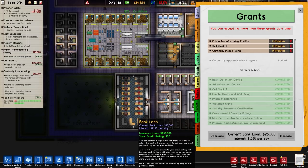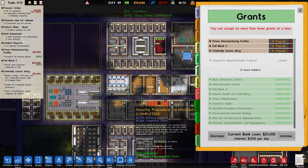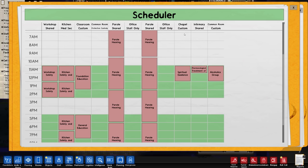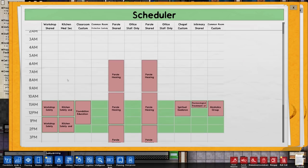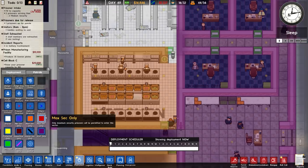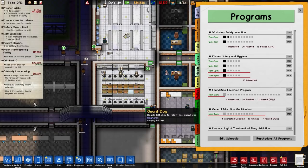That ding noise means we've now got micromanagement. So if we wanted to, we can check our programs and edit the schedule. Let's do a test - over to here, edit schedule, kitchen medium sec. There's your kitchen safety and hygiene in that list. So it's shown in the scheduler. Deployment, medium sec, done, reschedule all programs, edit schedule, kitchen min sec - it is now shown there. So that is working exactly as it should.